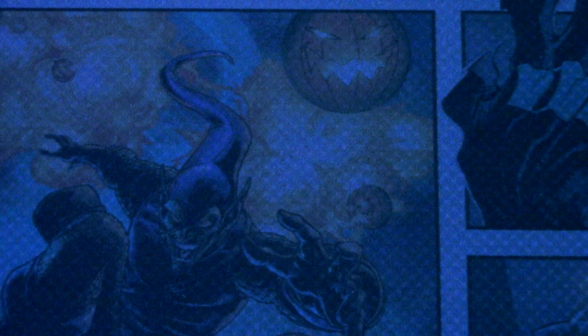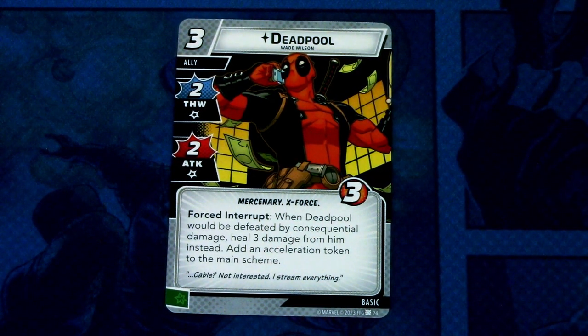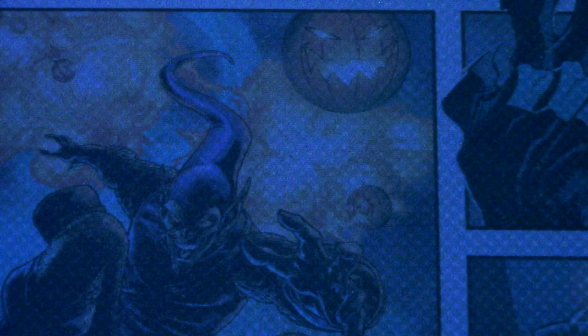We still have the basic cards to go through. Next up, one of my favorite Marvel characters: Deadpool — a fan favorite. Deadpool is a three-cost ally with two thwart and two attack, mercenary and X-rated traits, three hit points. Forced interrupt: when Deadpool would be defeated by consequential damage, heal three damage from him instead and add an acceleration token to the main scheme. This can be committed as a wild resource. Definitely a late-game card — you can just keep Deadpool around hitting the villain, risking acceleration tokens. I think Cable's threat removal is adequate to have Deadpool in the deck.